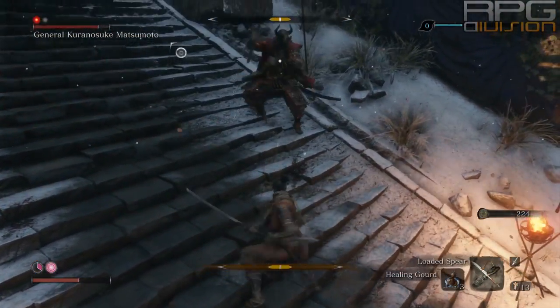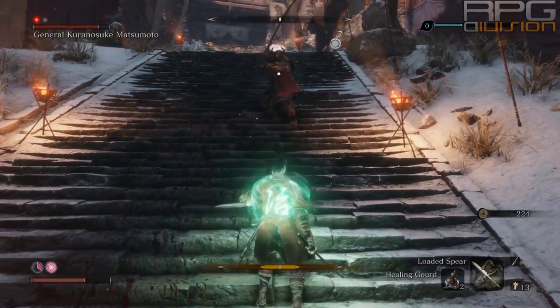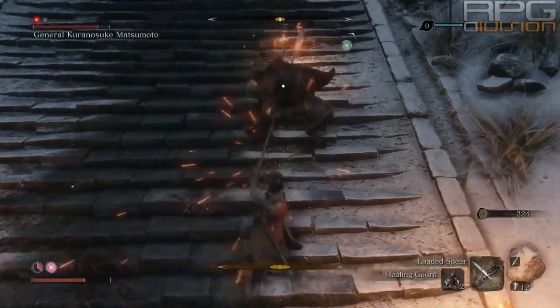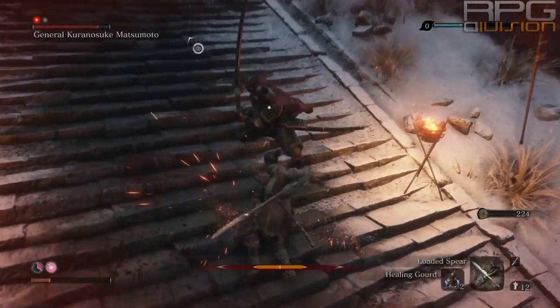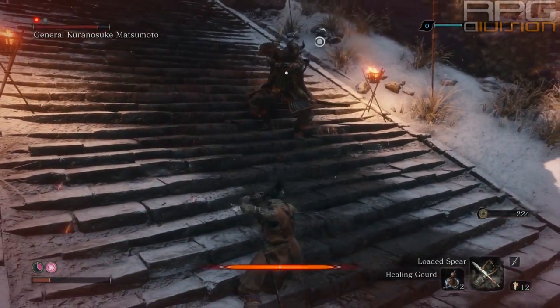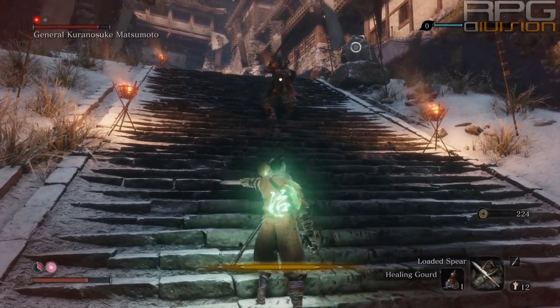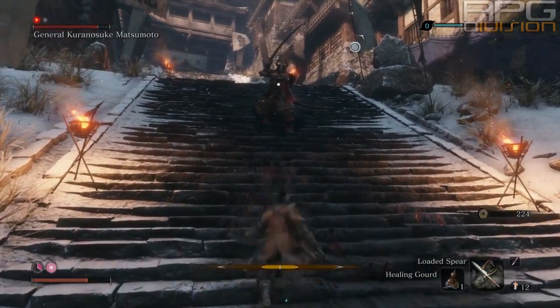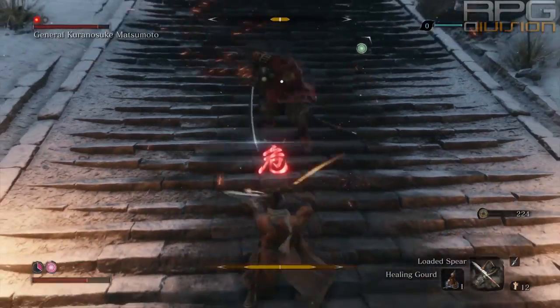He does both versions of perilous attacks: Sweep and Thrust. Thrust is always in a combo, so if he's doing a combo and there is a perilous attack coming from that combo, it will always be a Thrust attack. You can counter that with Mikiri counter to do a decent amount of posture damage. Other than that, deflect, strike when capable, and that's all there is to it.